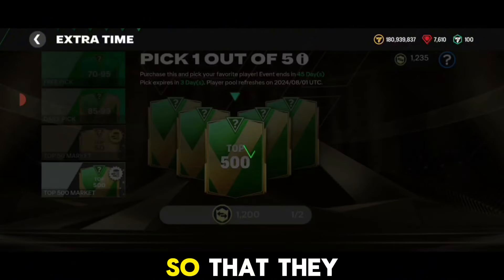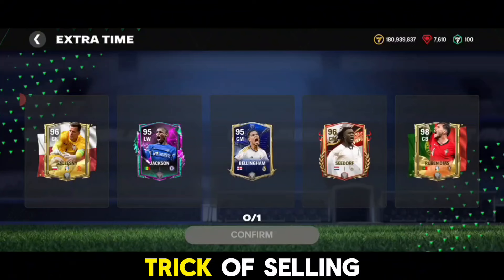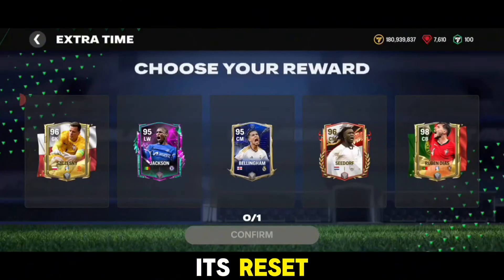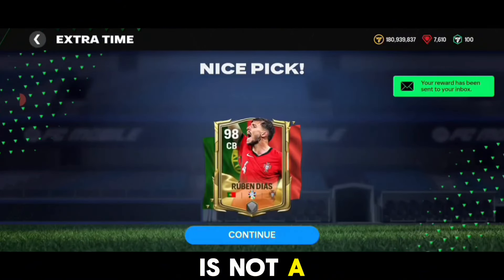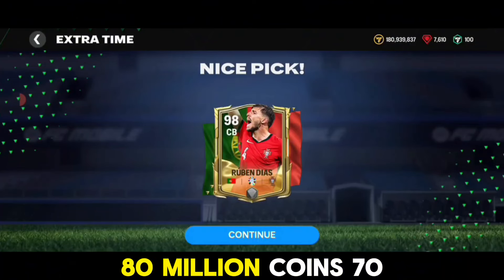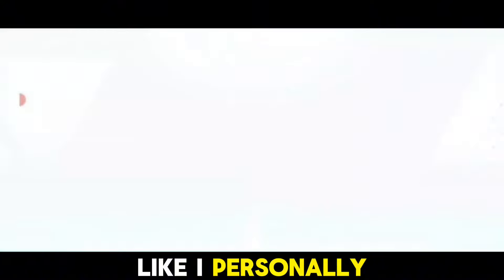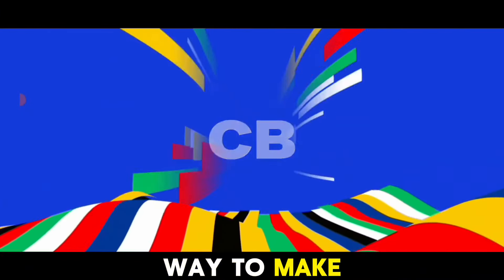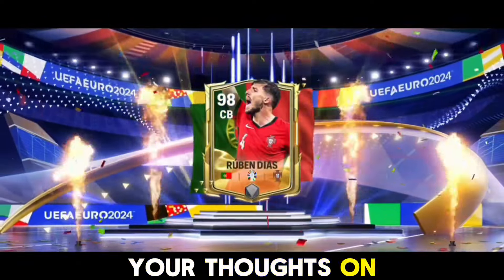You can also use the reset trick — selling the cards at reset. A 98 rated card from the top 500 pack is not a bad deal at all; you'll easily get around 70–80 million coins. I personally love these top 50 and top 500 exchanges — they are one of the best ways to make coins since the rewards are tradable.